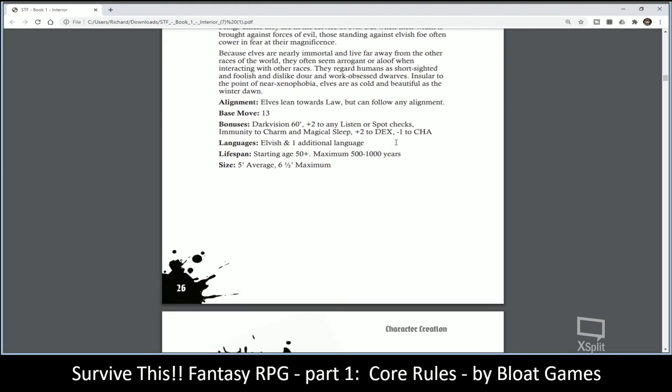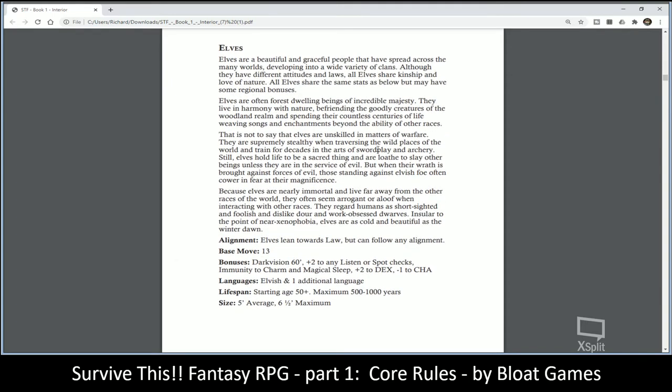Elves have virtually the same kind of stats you'd normally see: darkvision, plus two to listening and spot checks, immunity to charm and magic sleep. They get plus two to Dexterity but minus one to Charisma — maybe they're snooty elves.